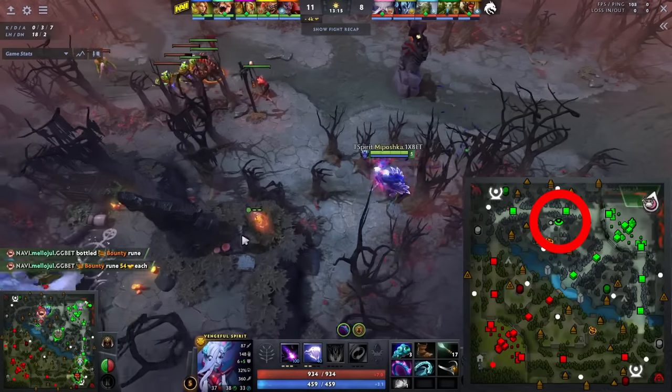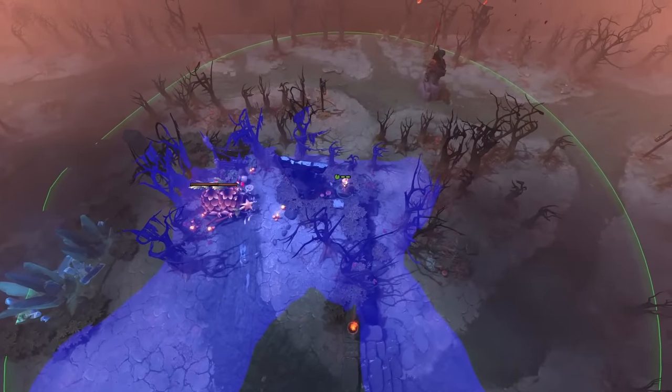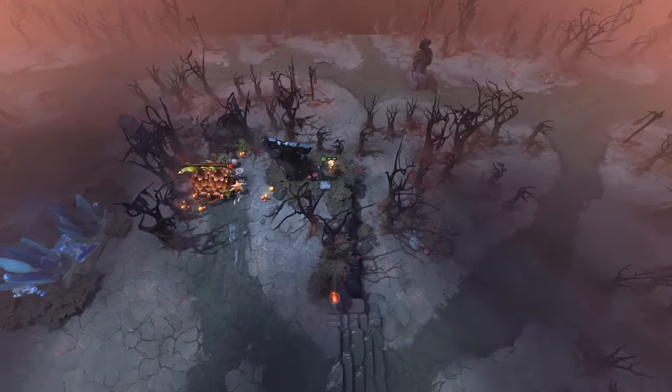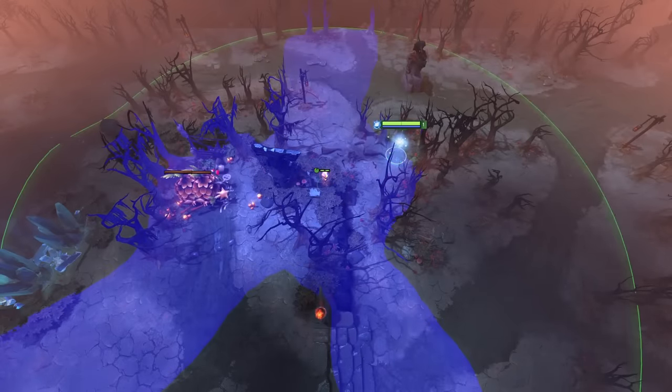This ward from Meposhka can be a great offensive or defensive ward. It sees a good amount of the jungle, likely able to scout anyone rotating through it, and a bit of the stairs to the right. Additionally, the more trees you can break, the better, as you'll be able to see heroes moving through the lane.